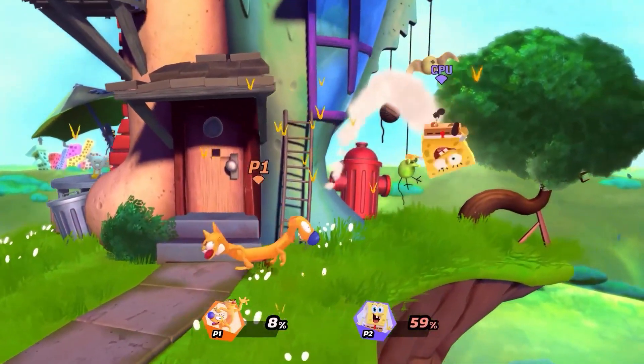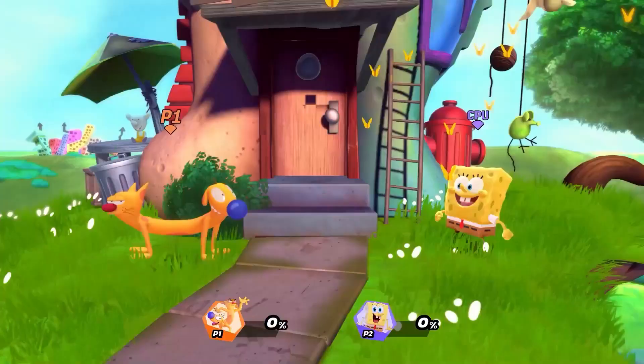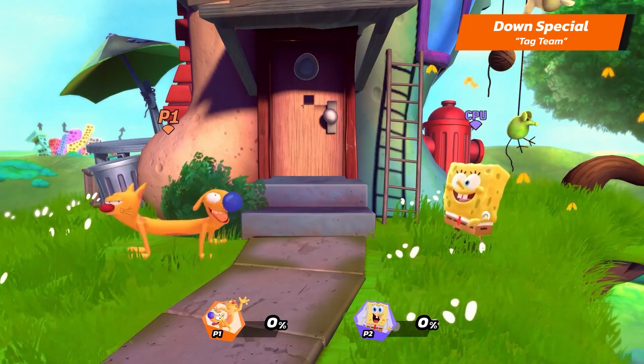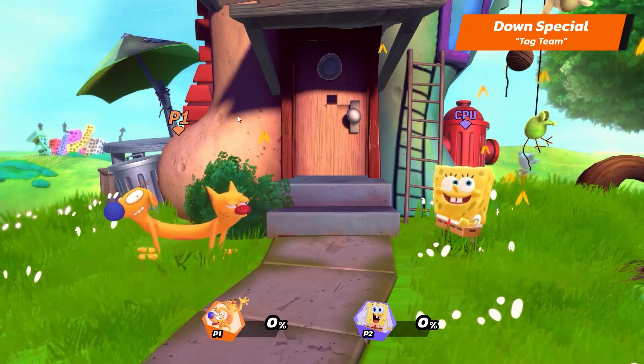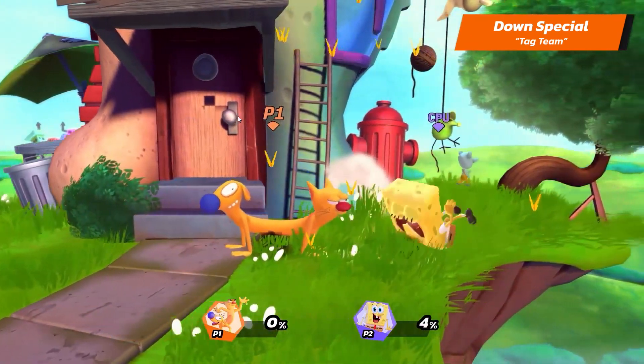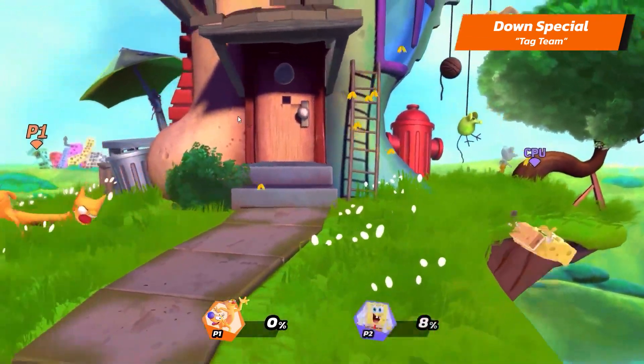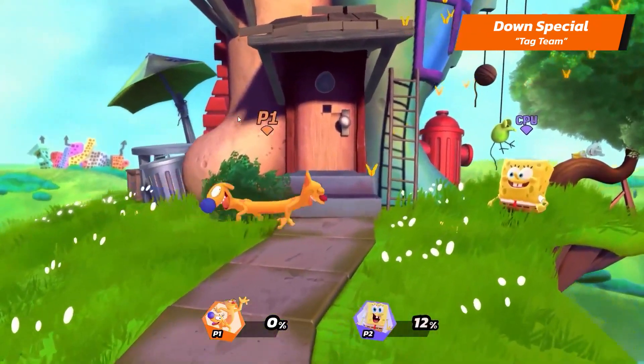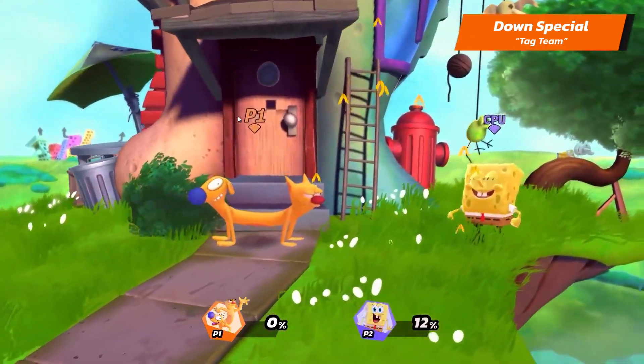Certain attacks change depending on whether you are controlling Cat or Duck. First, let's talk about Cat Duck's down special, Tag Team. Not only does this attack deal damage, but it also changes the stance in which Cat Duck is being controlled. The character facing forward counts as the one you're controlling, and certain attacks will change depending on who that is.